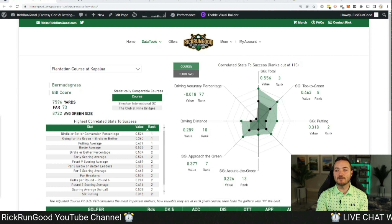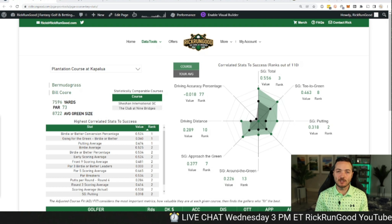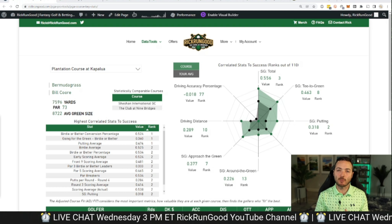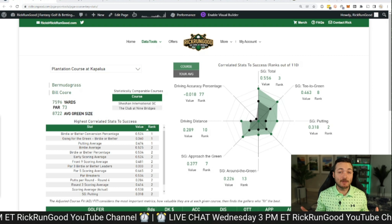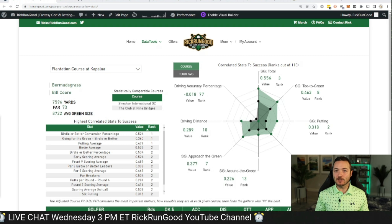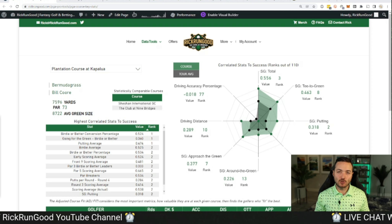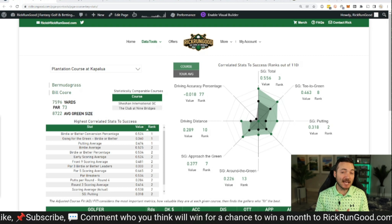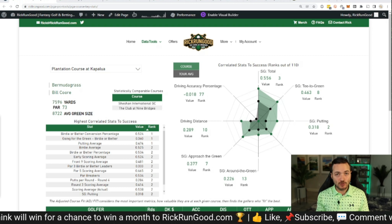The course itself is a very generous resort-style course — I've played it, and everything you've heard is true. The only defense out there is wind, which we saw a couple of years ago when Justin Thomas won at 14 under par. Otherwise it's resort golf with fairways that at times are literally a hundred yards wide, and 8,700 square-foot greens on average — some of the largest on the PGA Tour schedule. You're going to hit fairways, hit greens, and have a lot of birdie and even eagle opportunities.